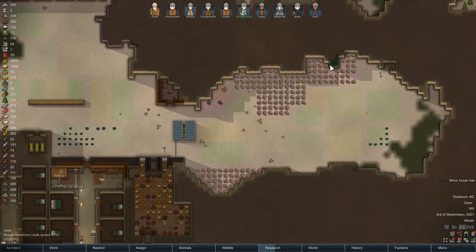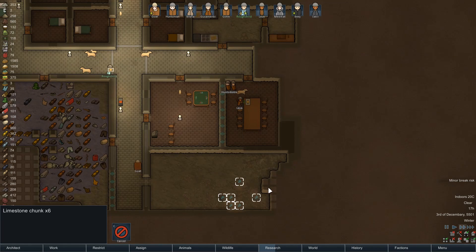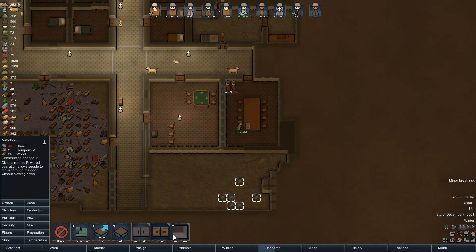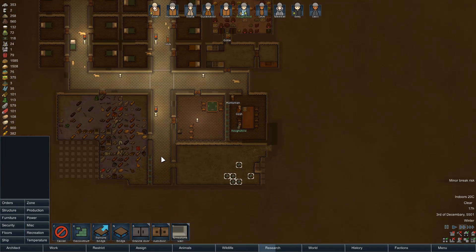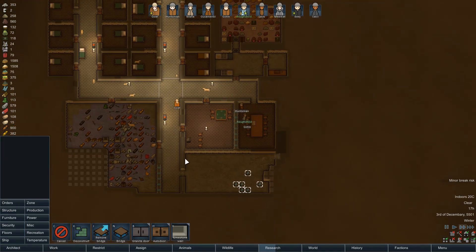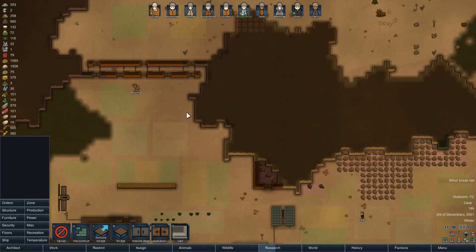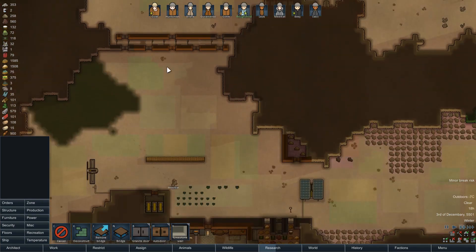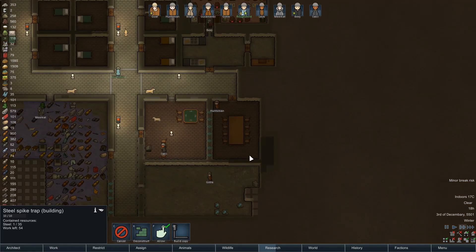We can get that jade out. How's our little production room coming along? Pretty well — just that to go. We'll get that limestone wall in. We're going to need some metal because we're out of it completely — we don't have any for that trap, or really for these power conduits.